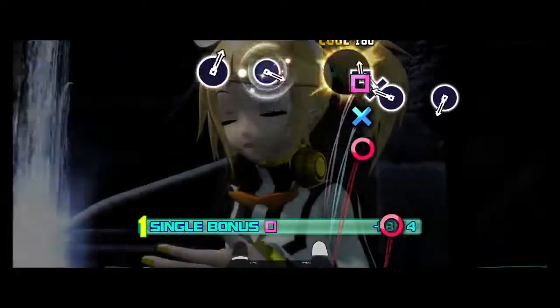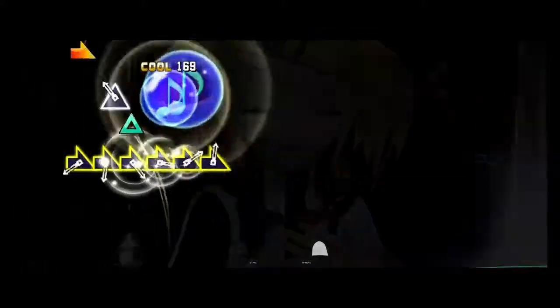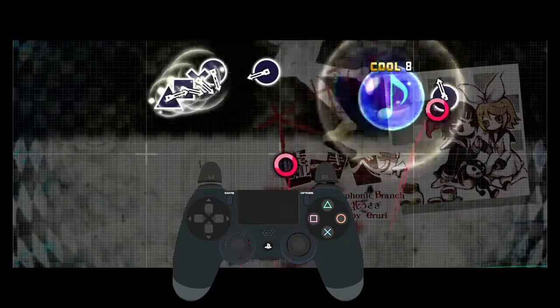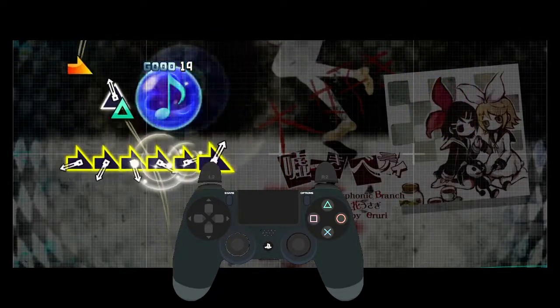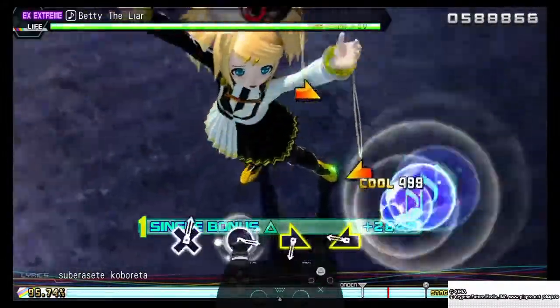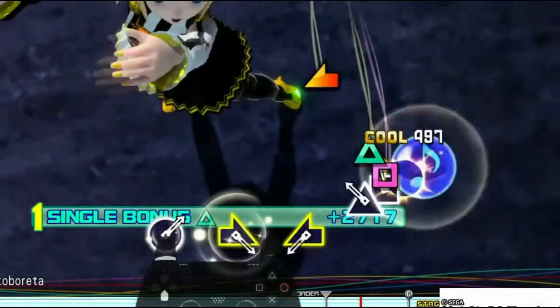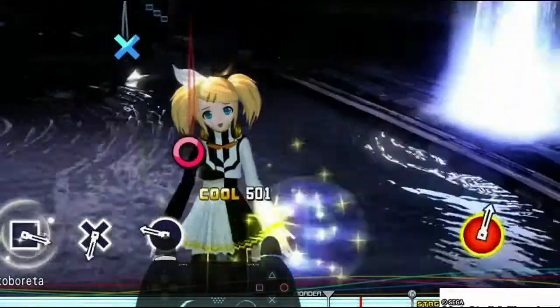These are pretty simple when you get used to them - just do them normally, but press L1 instead of up on the D-pad. The only time you shouldn't is if you're holding triangle with the L1 at the end, in which case just quickly press triangle after square with your right hand for that particular one. Or start with L2 and do it backwards, if you get me.